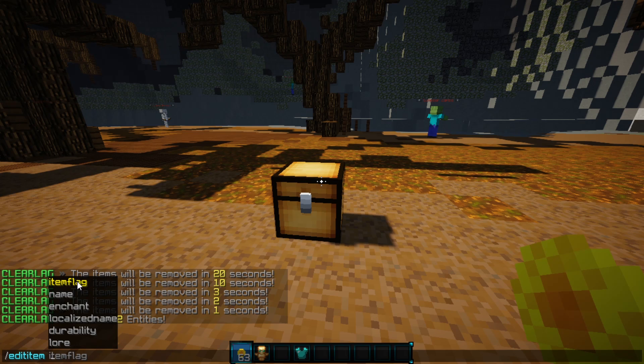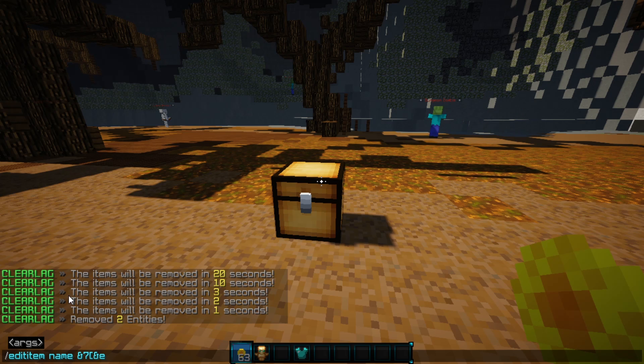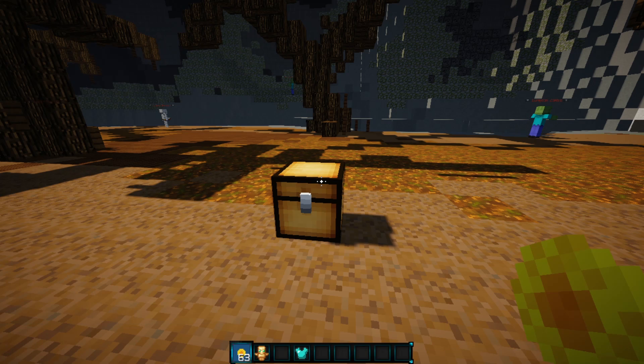We can do 'edit item', and this is all included with the Craft Enhance plugin, which is really nice. There are several things you can edit: item flags and names, enchantments, display name, durability, and lore. Let's go ahead and change the name — we'll make it yellow, bold, and call it 'Custom Coins'. We'll enter that and end it with a bracket.